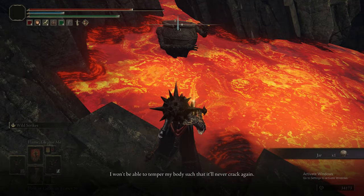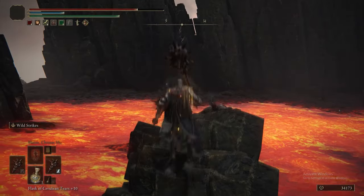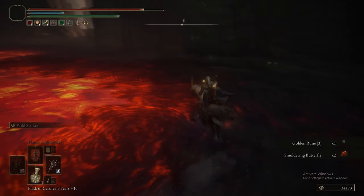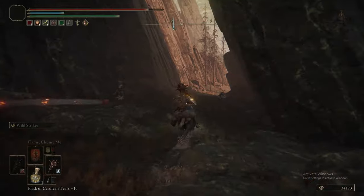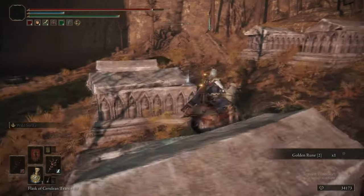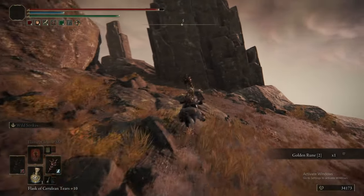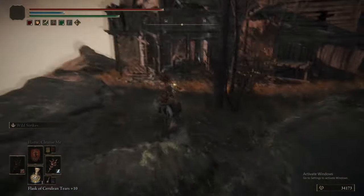Now we're heading up to this little rocky bit. So long as we've done Alexander's quest correctly — which of course you have, because you've been following the guide — he'll be sitting in the lava, and you can get the Jar Helmet, which is finally a helmet better than the one we're wearing. The Jar Helmet is interesting because it gives you an increase to the damage your thrown pots do. Make sure you fully exhaust his dialogue, because it's a pain to come back here if you don't have him at the next stage of his quest. Fully exhaust his dialogue and he will move to the next location.